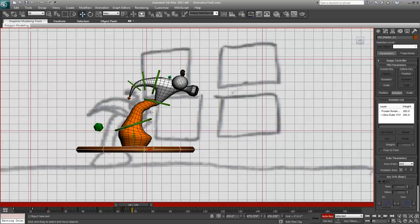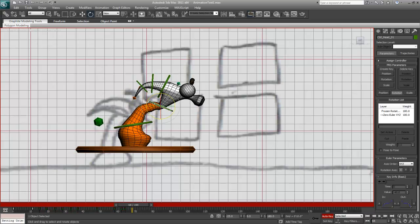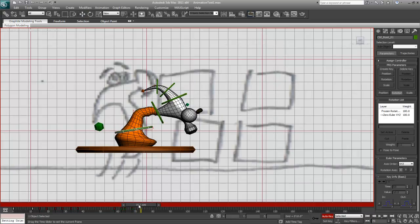Alright, that should do. So let's adjust his pose a little bit so he looks like he's actually landed on the ground. Alright, and I'm just going to go back up for another whack at this.